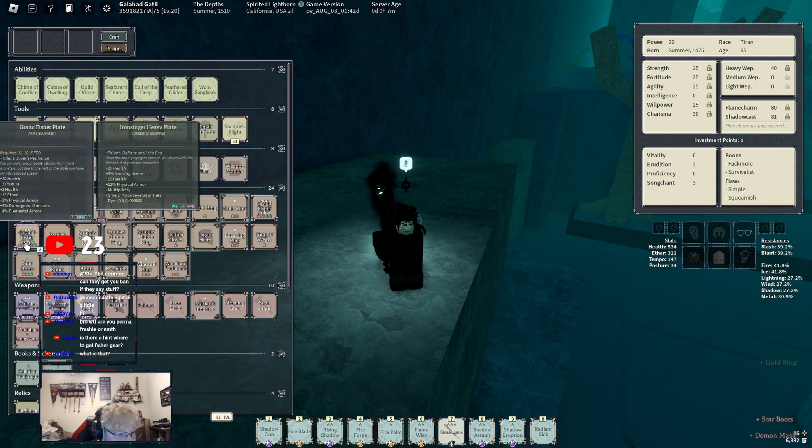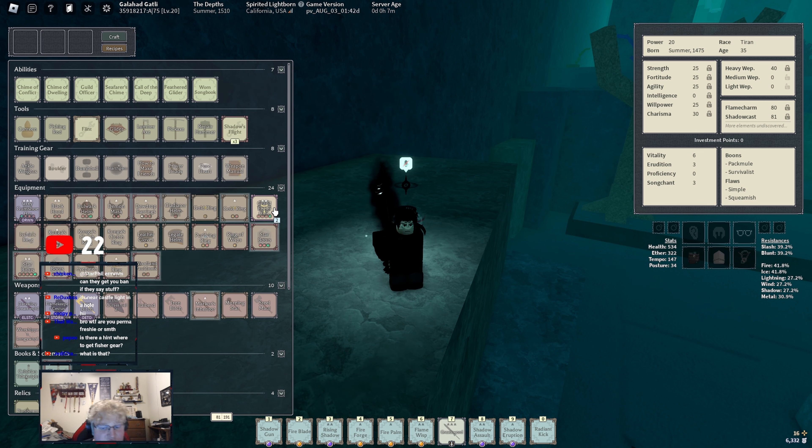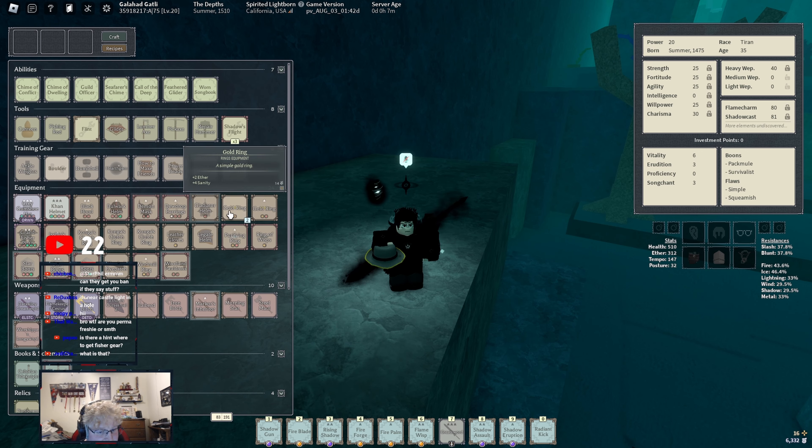10 health, one posture. You can parry unparryable attacks from giant monsters, but due to the heft on the plate you have slightly reduced speed. That's actually really good! By cultivating localist chemist synthetic micro-organisms within the depths and utilizing them as a power source, your helm floods the room with a protective field of static electricity and heat. Yo, this is fire — why is this so cool?